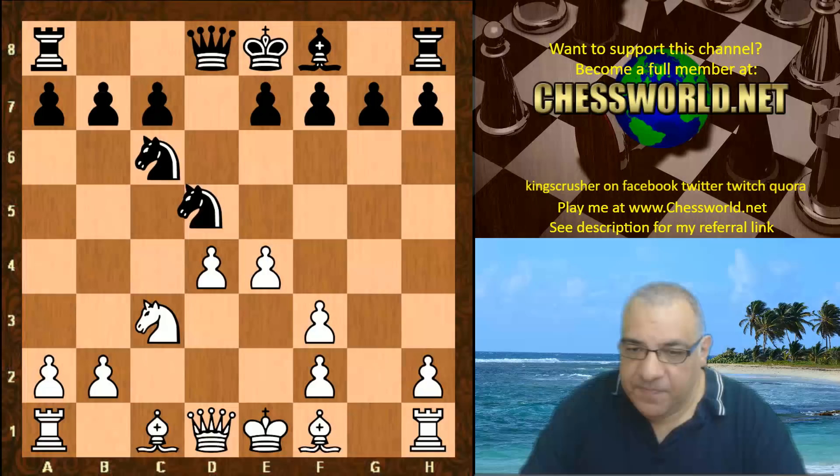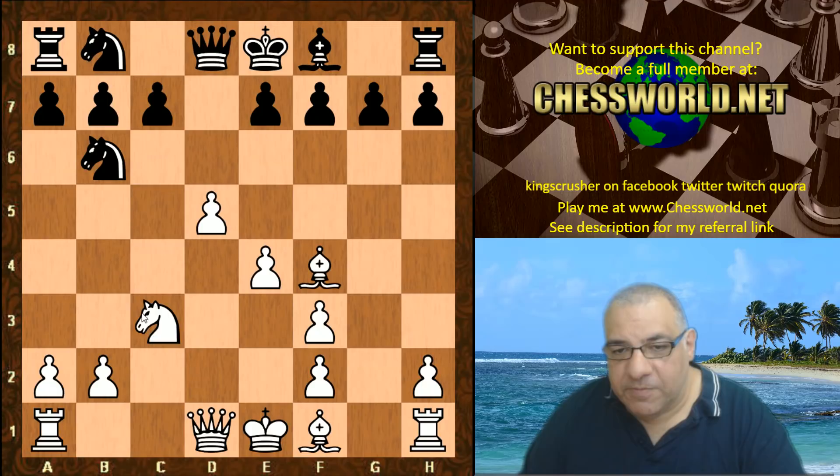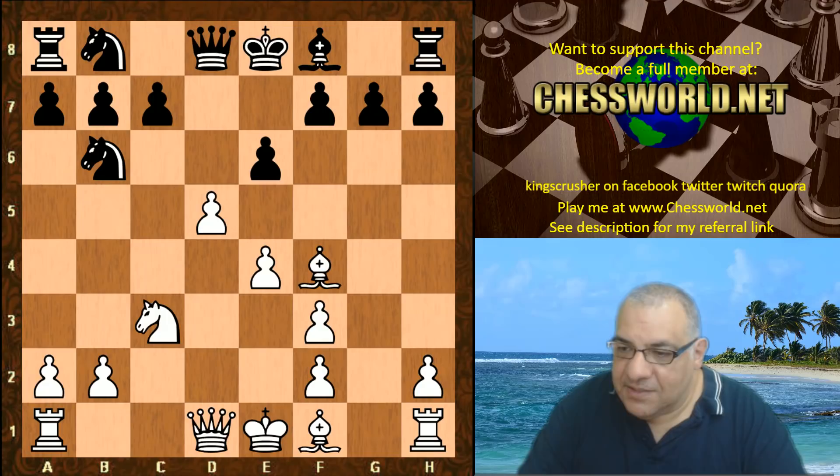Nb8 and now Bf4, giving the idea that Nb5 could be very handy in this position if Black's not careful. Black played c6. As an example, if e6 then d-takes — this is nice for White because that light-square Bishop is showing its danger, as well as Nb5.